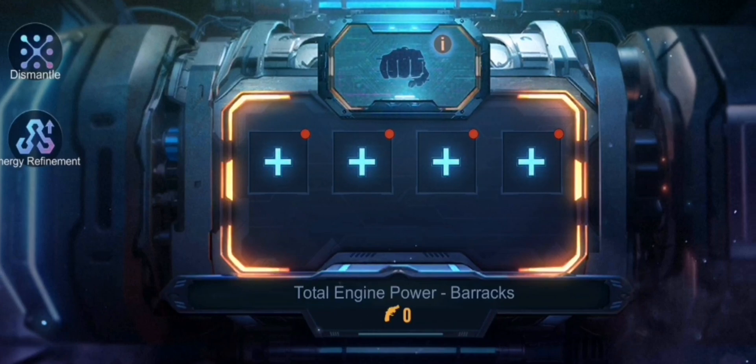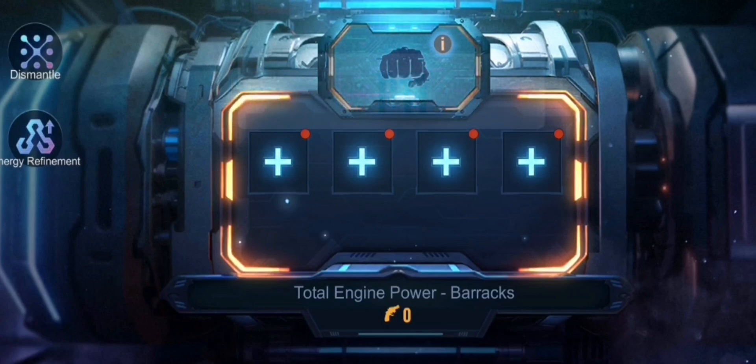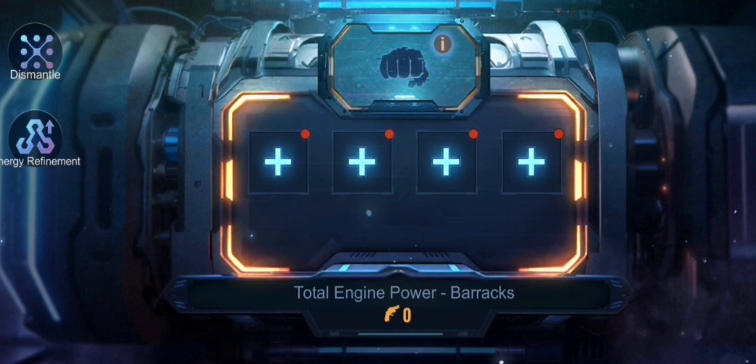These are unlocked through plasma aid troop buildings. You should have at least one slot unlocked with P9, two with P10, three with P11, and a maximum of four per troop building — so in total a maximum of 12 slots.